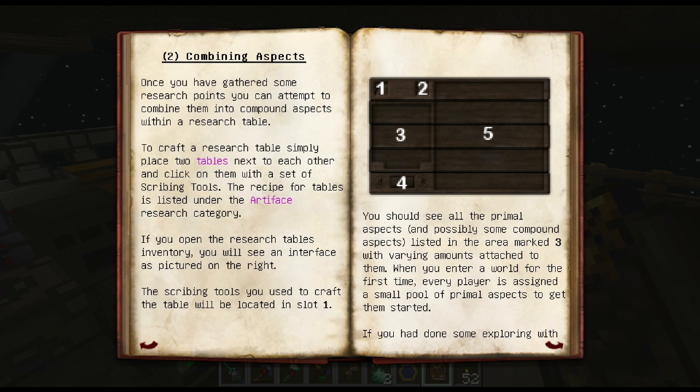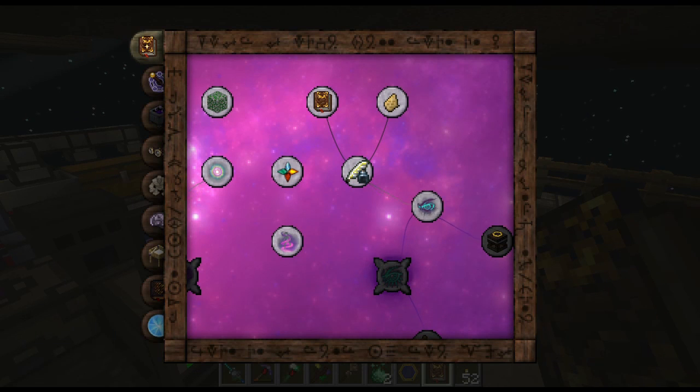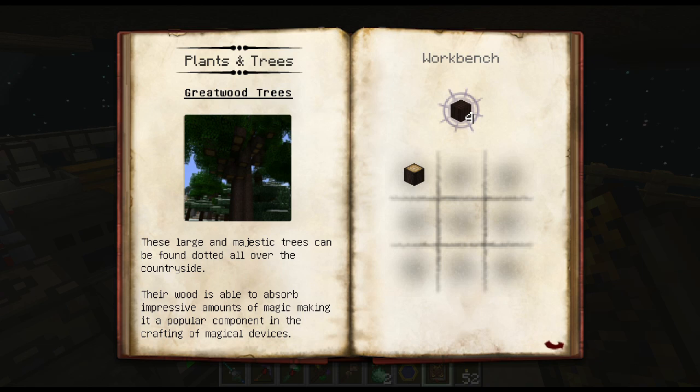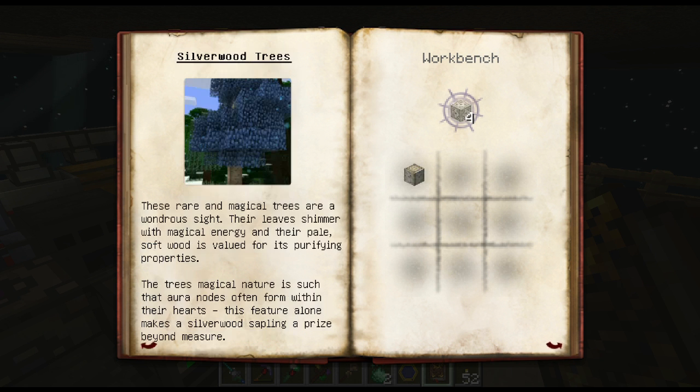Combining aspects — once you have gathered some research points, you can attempt to combine them into compound aspects within a research table. To craft a research table, simply place two tables next to each other and then click on them with a set of scribing tools. The recipe for tables is listed under the artifice research category — I'm not really finding these. Where is this stuff? Ores, enchantments, plants and trees. It said I had a research plan, so let's check this out.